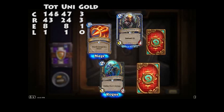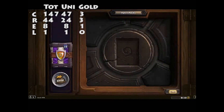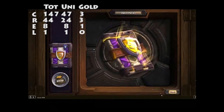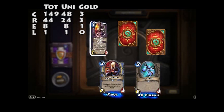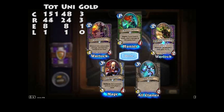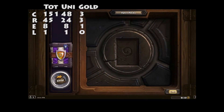Flame Lance — do 8 damage to a minion. Holy Champion. Into the last 10 now — we have a late resurgence. Ice Rager, Spell Slinger, Wrath Guard, Brave Archer, Tiny Knight of Evil — if your hand is empty, deal 2 damage to the enemy hero. That Brave Archer is not gonna help, is it?